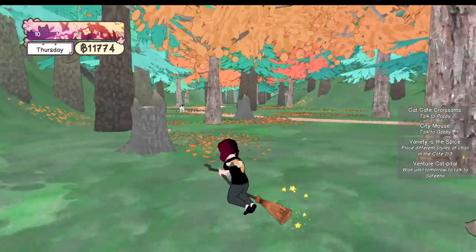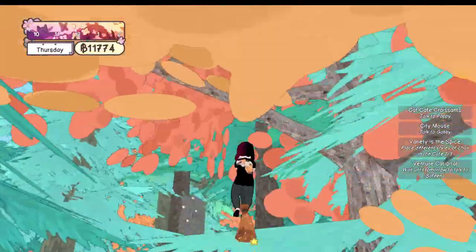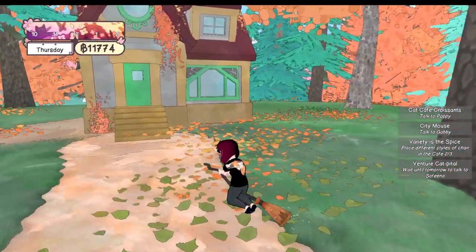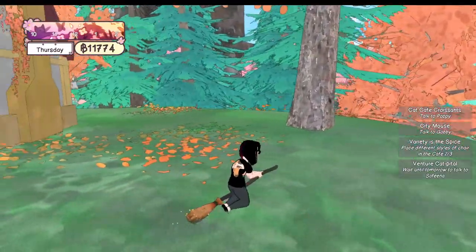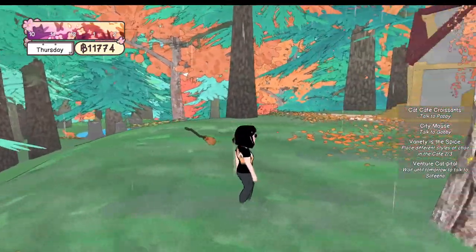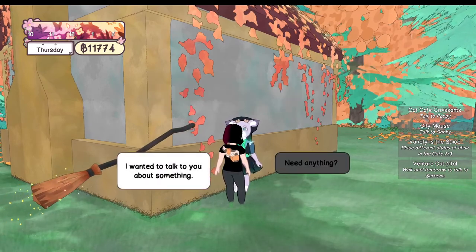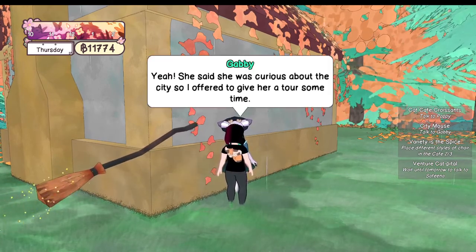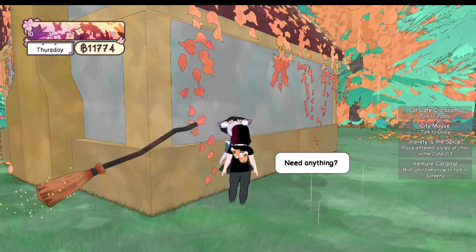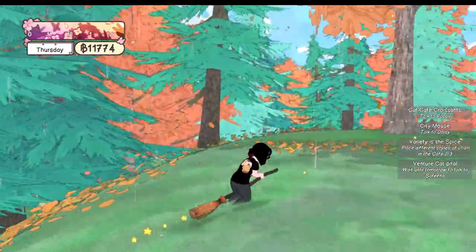We'll get our last chair and then talk to Safina tomorrow. I think there's someone else who lives in the woods — yeah, go talk to her. It's around here somewhere. It's raining — I don't know if I've seen it rain in this game before. She's back here — oh, the deer, that's right. Gabby — she has to try it.